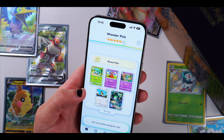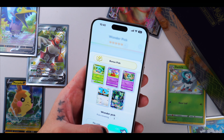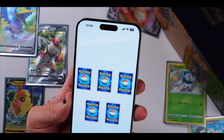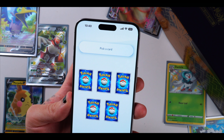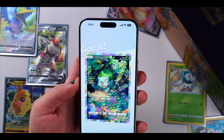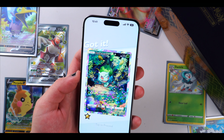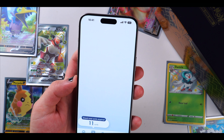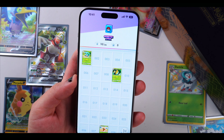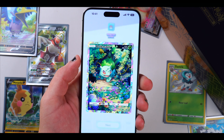Let's try Wonder Picking for real — look at that Bulbasaur, man. One Wonder Pick available — let's do it. So we'll get one of those random cards. I like the design on the back. Oh, we got the Bulbasaur — let's go! That's the one I wanted. Got it — add that to my collection. Look at that, guys!